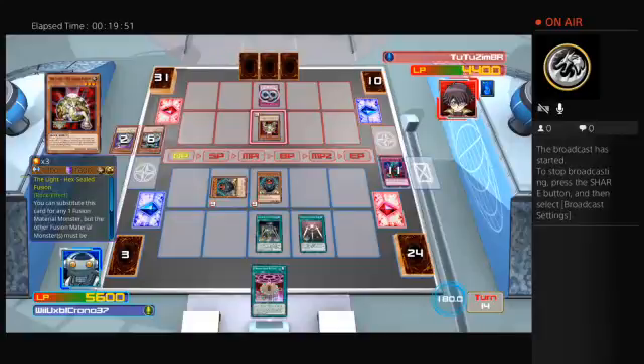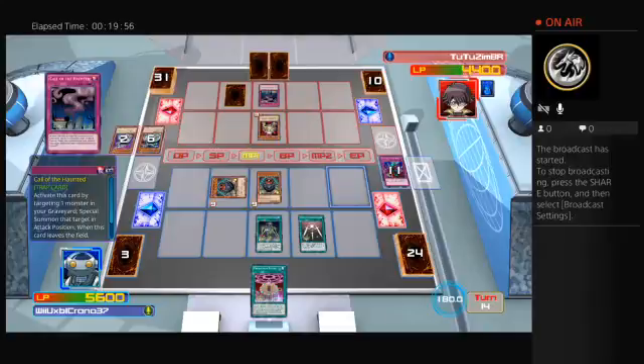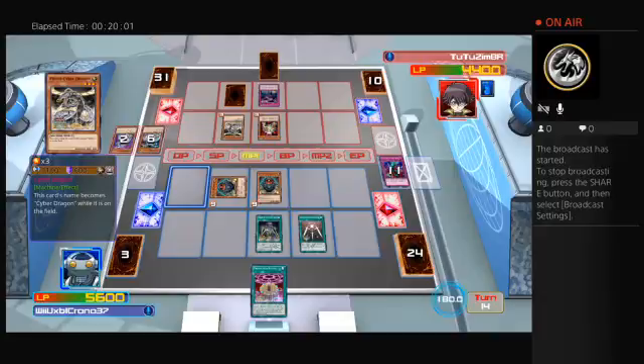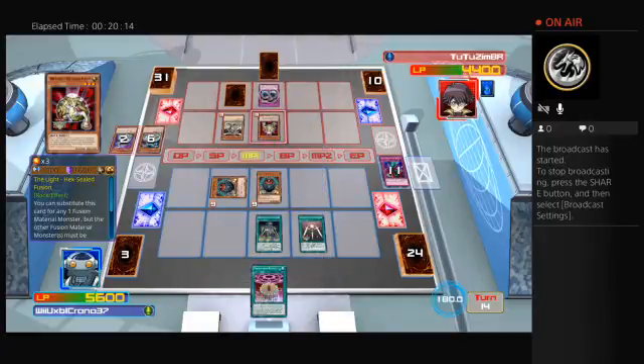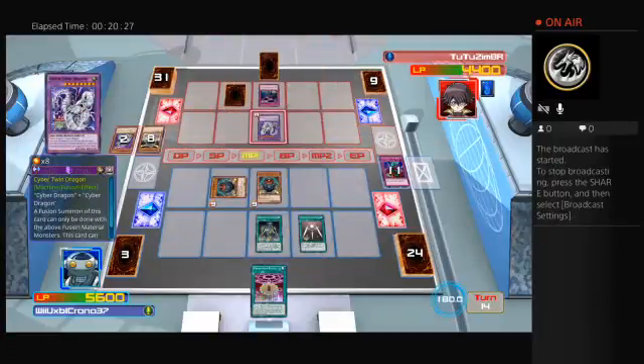Now he can go into his extra deck, so he'll be able to get something out if he needs to. He's gonna be able to go into his extra deck — I'm assuming there'll be a fusion monster that comes out here. He's using the fusion substitute there. Let's see what he makes — yep, which is a really great card.